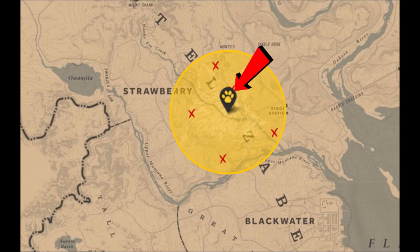The image you see here on screen is from RDO Maps. If you have never checked out that website, you definitely need to. It is a great place for all kinds of information for Red Dead Online and I will link it down in the description below. All the X's on the map are the areas that you can find this legendary Midnight Paw Coyote.